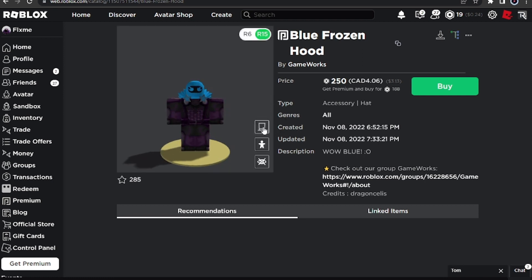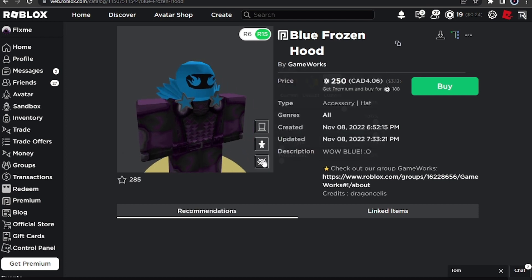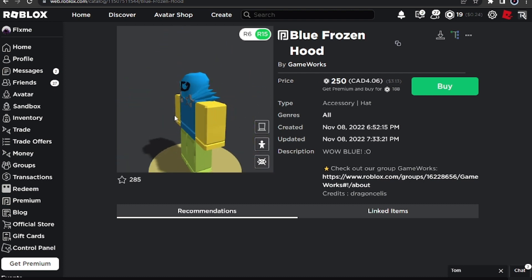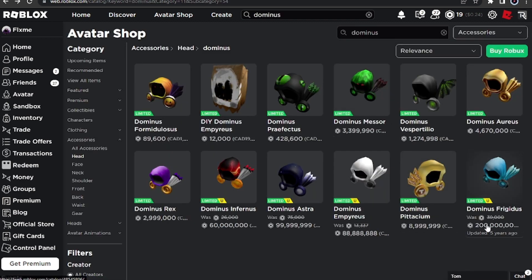This looks so realistic. Let me apply it to the noob avatar — this looks so close to the actual Dominus Frigidus, I'm not even gonna lie. But yeah guys, it's about 250 Robux, very cheap for a Dominus. Let's click on the actual one and see how much it costs.